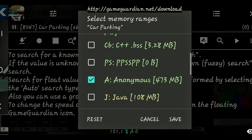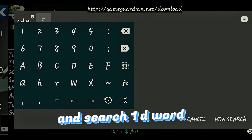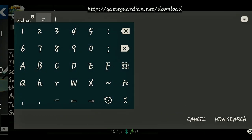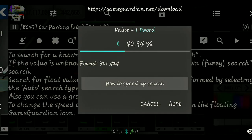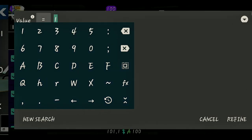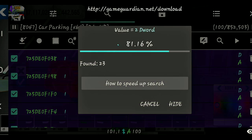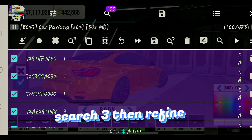Then select search and search one. After that, move to the third bumper and search two to refine. Then move to the fourth bumper, search three, then refine.